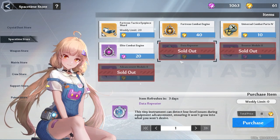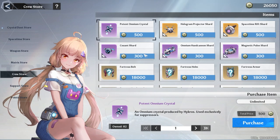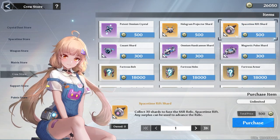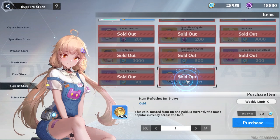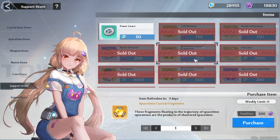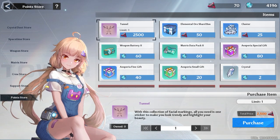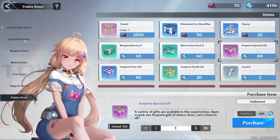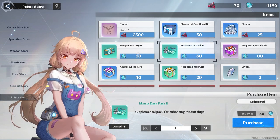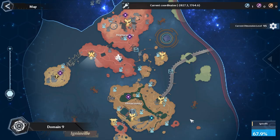For the space-time store: buy advancement modules, booster modules, and your data repeater for the week. With extra energy crystal dust, consider IP shards or combat engines. In the crew store, spend points only on relics — I recommend omnium shield, space-time rift, maybe a drone level three, or hologram projector. Support store: buy gold, black nucleus, space-time crystal dust, space-time crystal fragments, and with return points buy space-time crystal fragments, radar detectors, and if possible proof of purchase and gold nucleus. Nucleus point store: spend only on spare special gifts, or use to level new characters, matrices, or weapons via matrix data packs or weapon batteries. With critical abyss points, buy clusters.